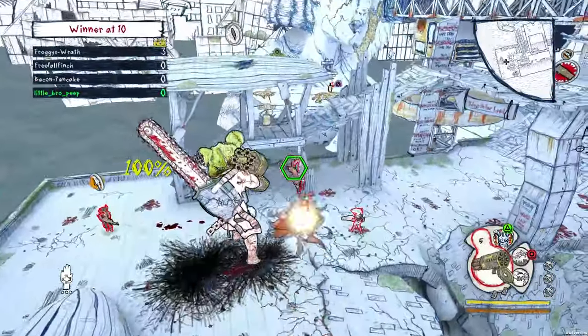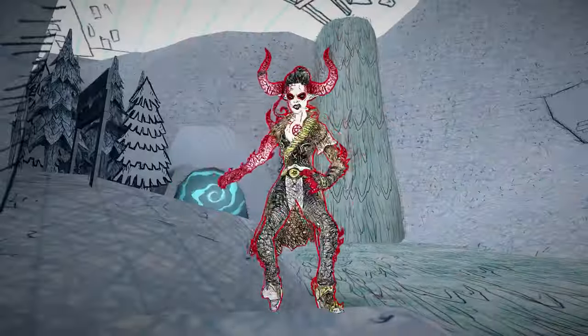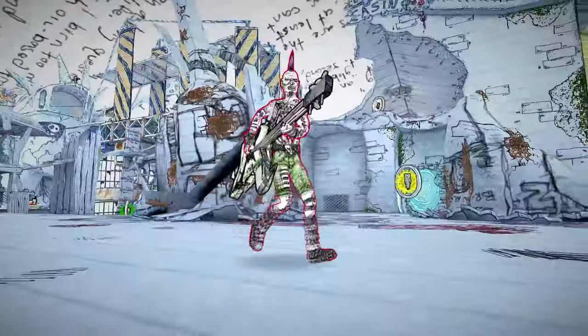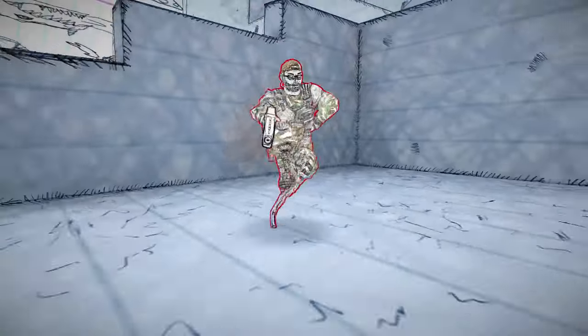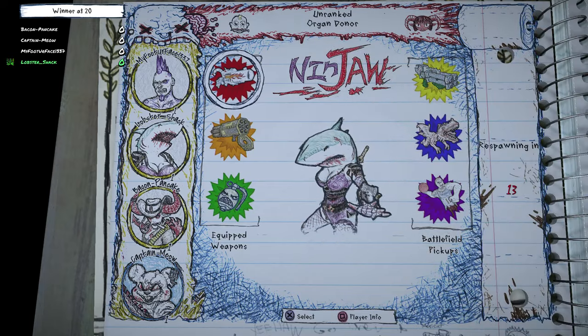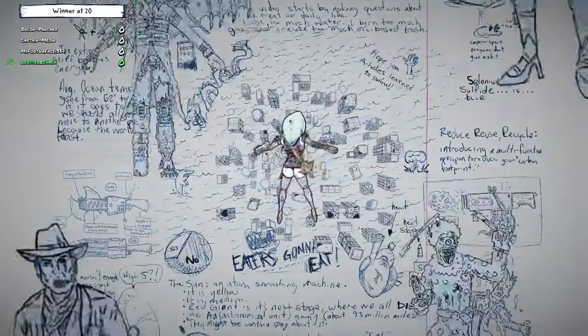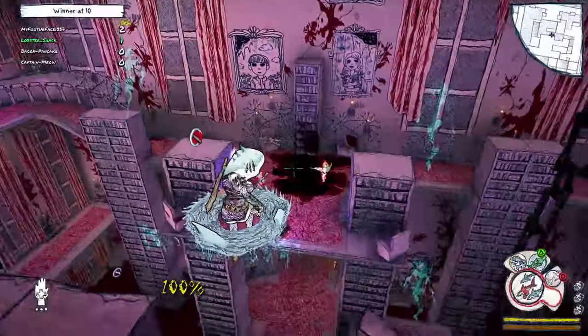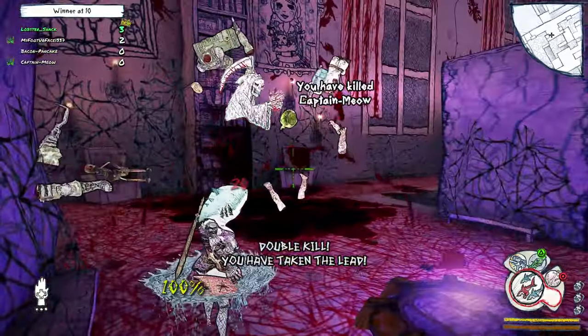The characters in Drawn to Death are really one of the things we're most proud of. They're designed to be totally unique from one another and require players to really dive deep in terms of mastering each individual fighter. A good example is Ninja — she's a half-woman, half-shark ninja, and her abilities could not be more different from any other character in Drawn to Death.